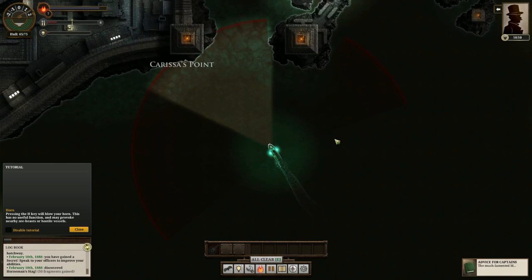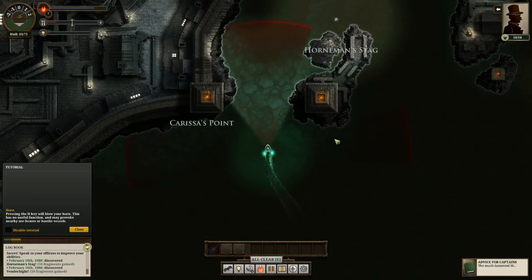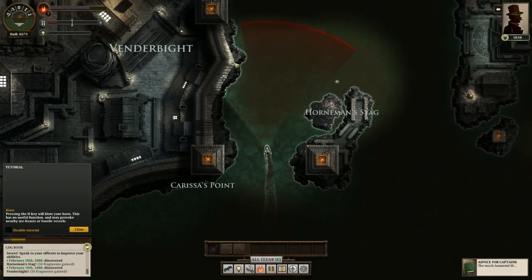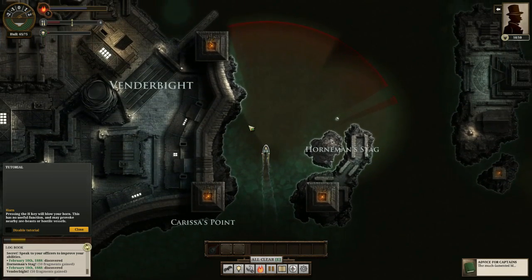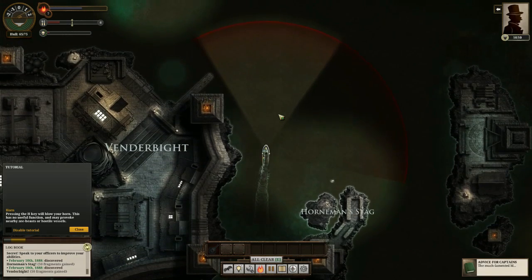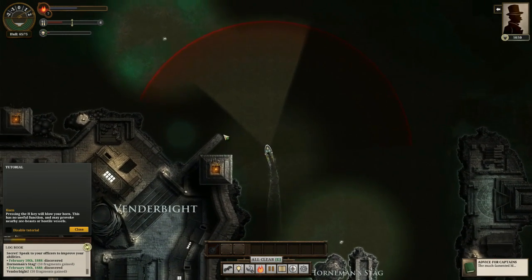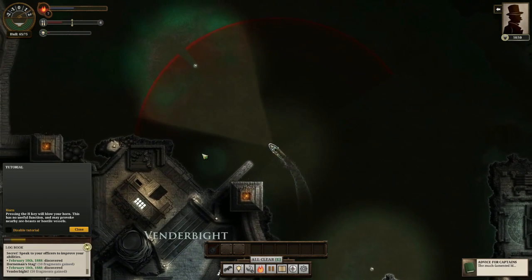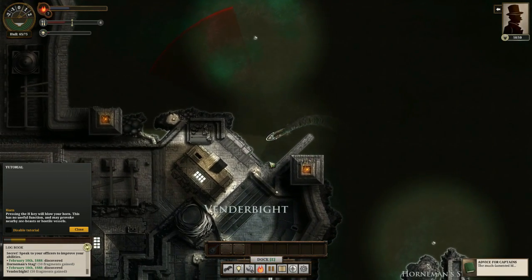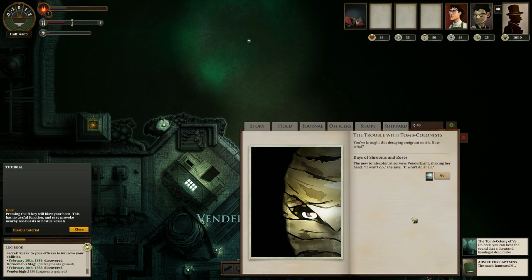A port — Carissa's Point. We can maybe dock there. All of these ports have different events and things you can do. This is Vendorbyte — cool. The map seems to be the same as the last playthrough. I'm not sure if some of the ocean is randomly generated, but this is in the same place. There are sea monsters and they will murder you horribly. We're going to dock here and deliver our passenger.